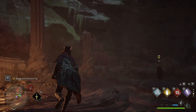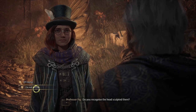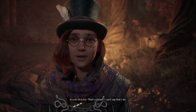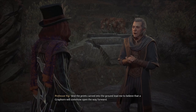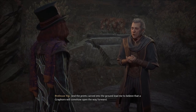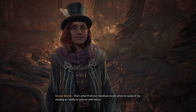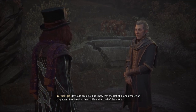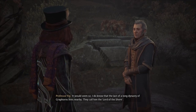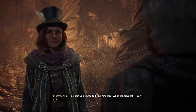'I believe I know what must be done.' Good, because I don't. 'Do you recognize the head sculpted there?' No. 'That's a head... I can't say that I do. It appears to be a fearsome beast known as a Graphorn, and the prints carved into the ground lead me to believe that a Graphorn will somehow open the way forward. That's what Professor Rackham meant when he spoke of my needing an ability to interact with beasts.'